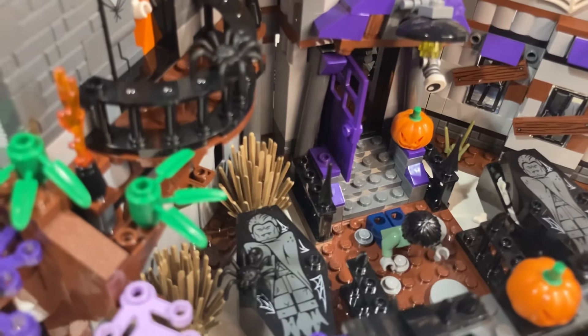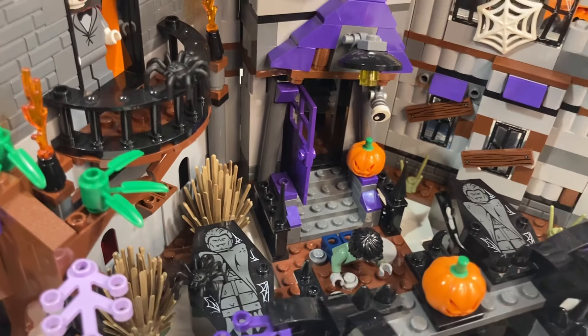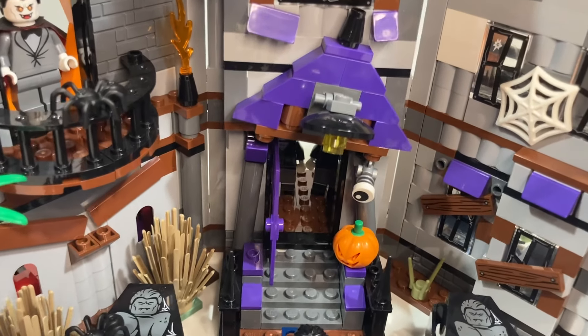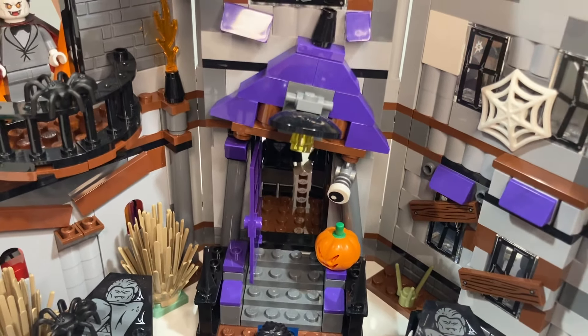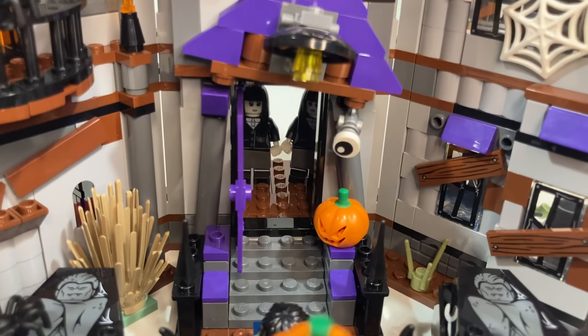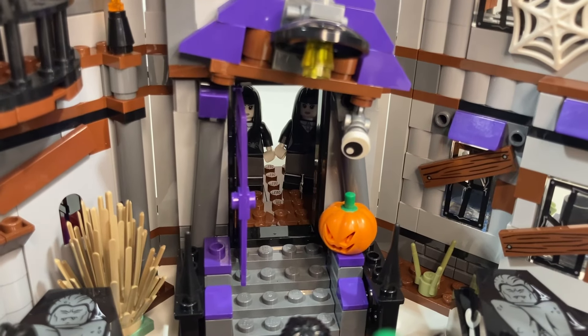Got some fences used from the add-on pack near the door, and a camera that I've built using the blaster that came from the add-on pack, as well as the eyeball, so the camera looks like it's watching you. And there are twins inside the door.